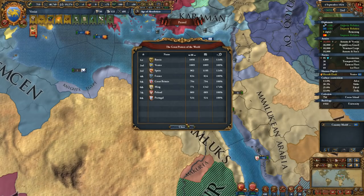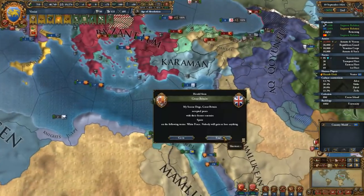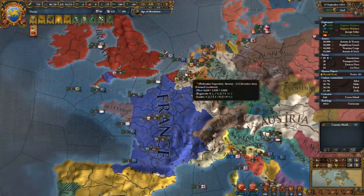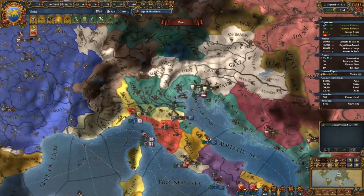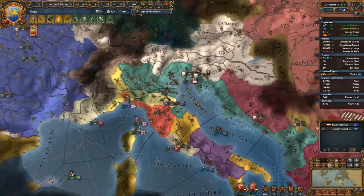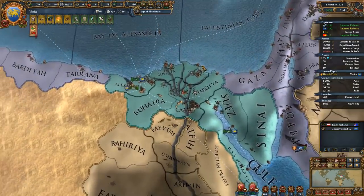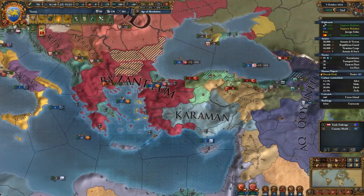Austria is no longer a great power - really! We're number two great power now, worldwide. We have a thousand development together with our vassals - that is impressive. Austria still has problems with the Dutch separatists, that's not going to go away for quite a while. They fought an 80 years long war just to get that stuff done.